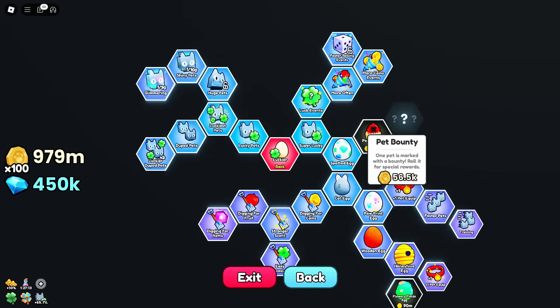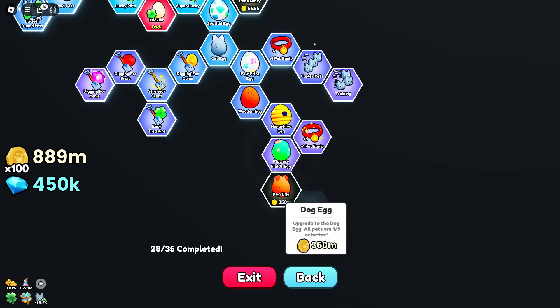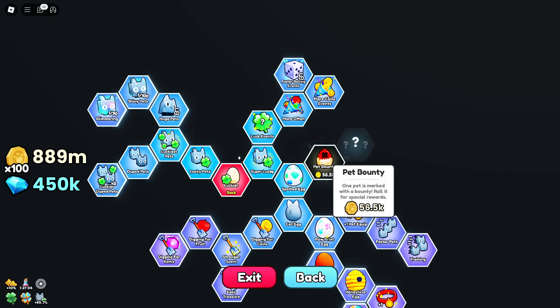Then we've got new eggs and new lucky boosts. What is our new egg? The flowery fields egg, and then the dog egg, and it looks like there's another one there. It's starting to get expensive here. We'll buy this — we've got pet bounty.